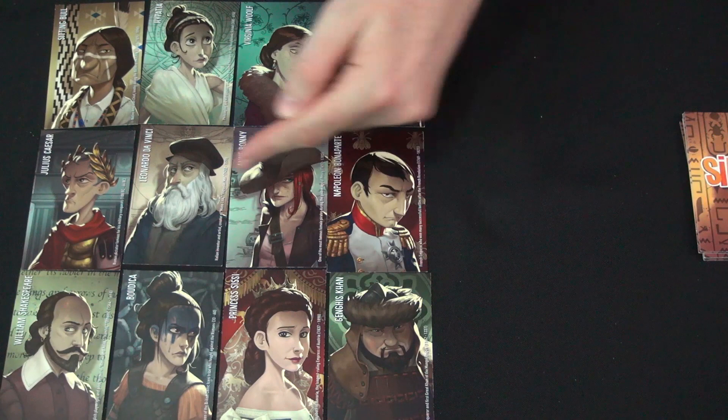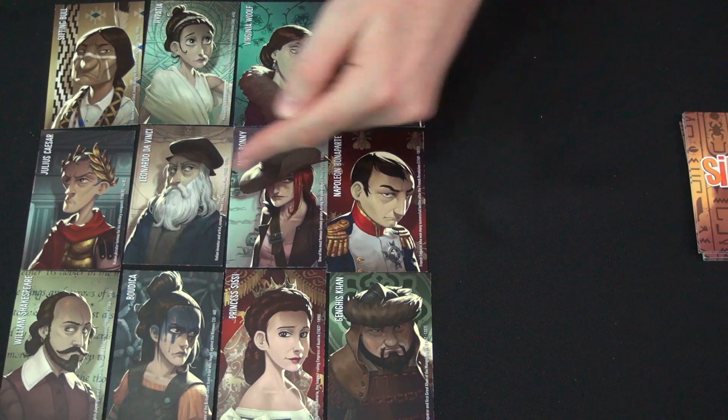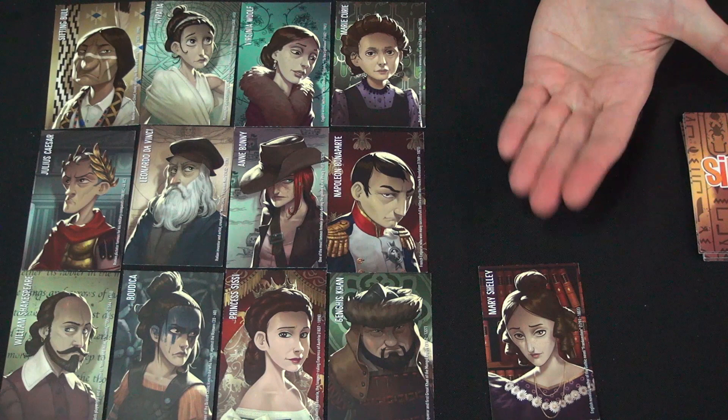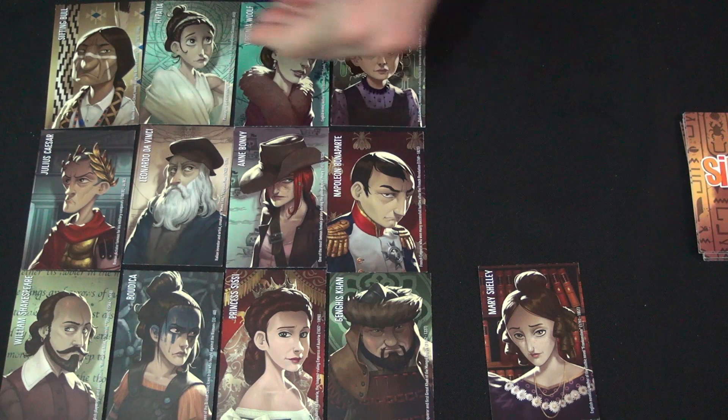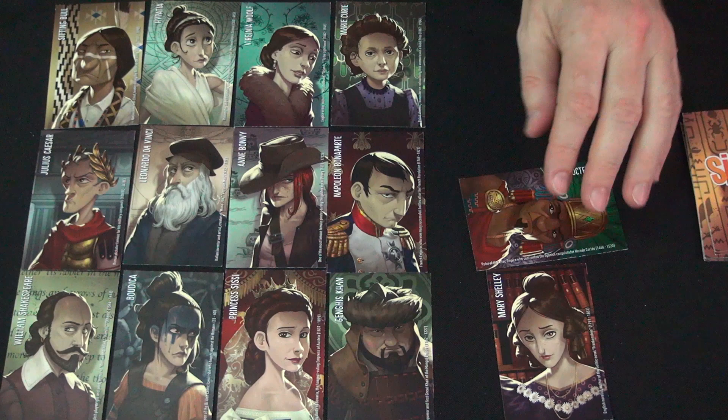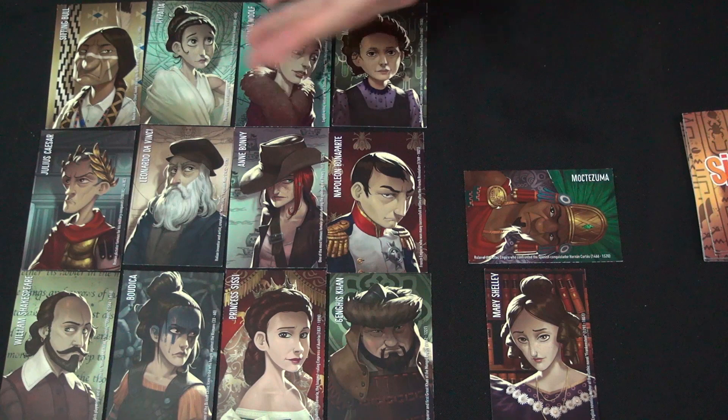I did not know who Boudica was, but I played with a family that had lived in the UK and they immediately knew she was queen of a Celtic tribe who fought against the Romans. Thankfully, every character has a brief history or description on the side so you have some context in case you're not familiar. Gameplay is identical — the clue giver looks at their hand, gives a card. My character is similar to Mary Shelley in some way; you eliminate one card not similar to Mary Shelley. My character is not like Moctezuma — you decide which two to eliminate, and if you get down to leaving only my character, we win.